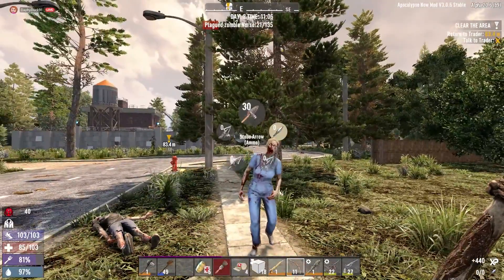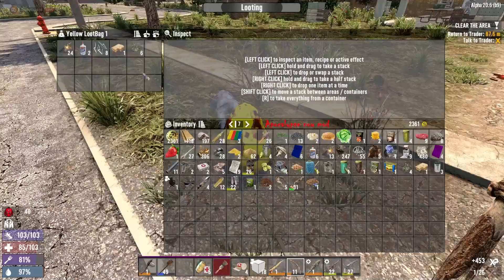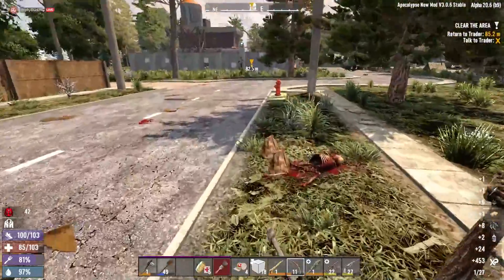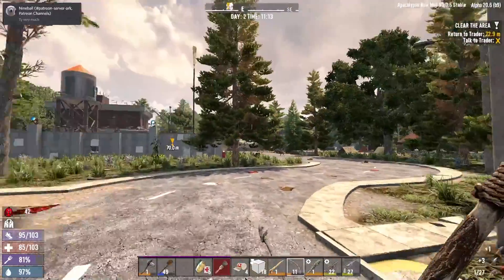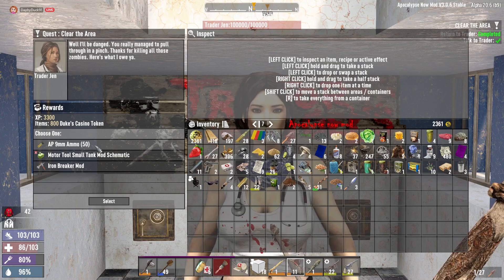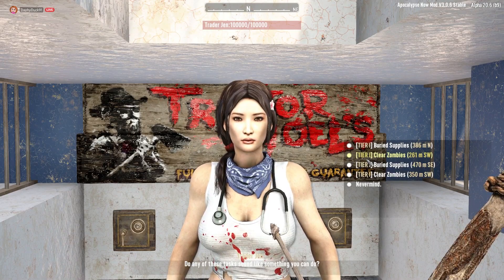Oh god, I thought I was out of arrows. We're back to stone. Oh my gosh, more glue. You know what I'm noticing - and I don't know if that's just this mod - but there seems to be a lot of bags dropping for zombies. Good work. Nine millimeter ammo, iron breaker, motor tools - nah. I think I'll get that because I can scrap it.